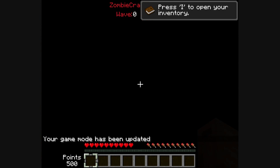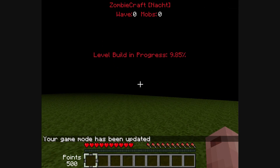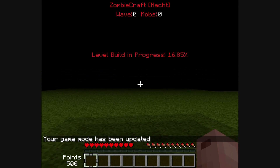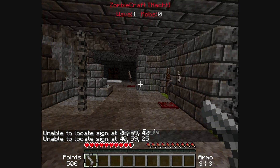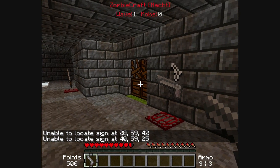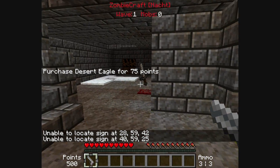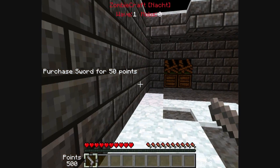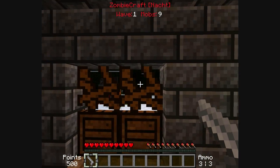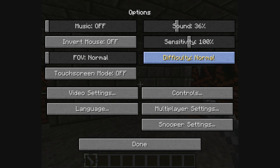At the top it shows your waves and your mob count. It just has to build the world real quick, and then it throws you in. You start out with a Desert Eagle, and then you can buy your weapons off the walls just like you normally can. You also have to repair the barricades just like in Nazi Zombies. It's basically Nazi Zombies, as you probably guessed.